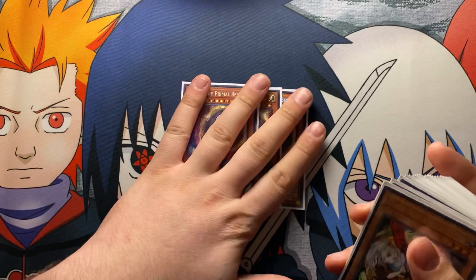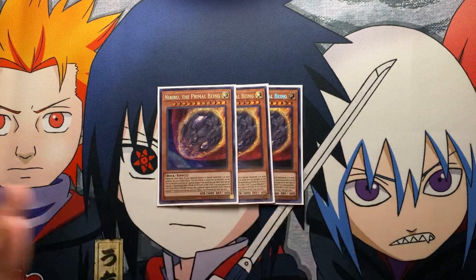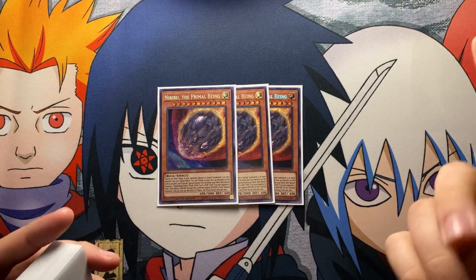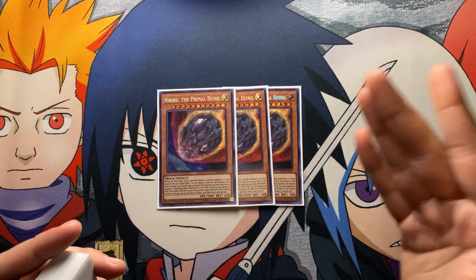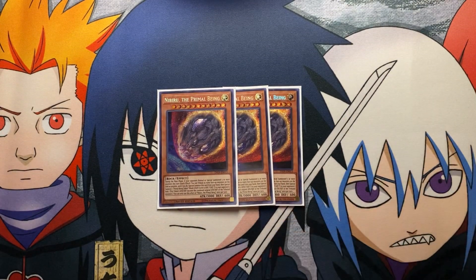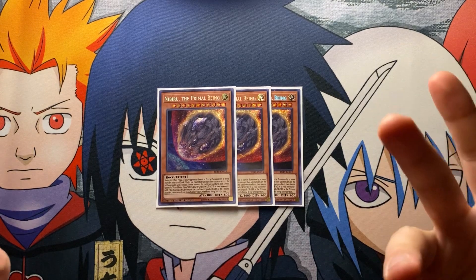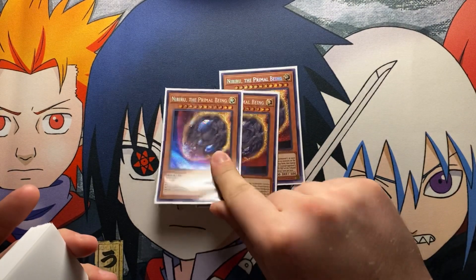Now we have three Nibiru, the Primal Being — one of my favorite cards right now. It stops your opponents from overextending and gives you control. You don't really have to worry about it in this deck because you can always Widow Anchor the token, send it off Area Zero, or link into Zeke with it. Anytime I drop Nibiru it's usually I can win the game unless I overextend — but either way, you win with it or you just lose.